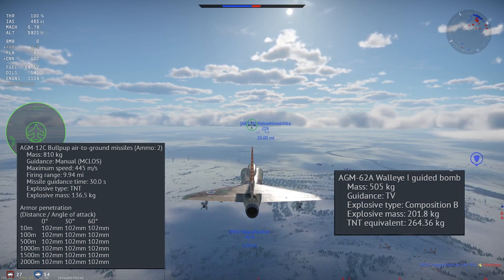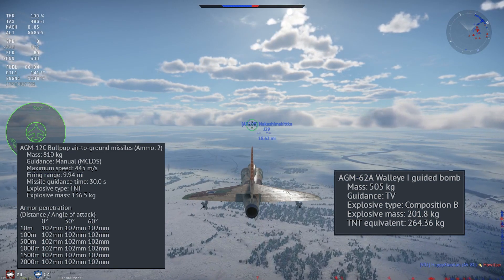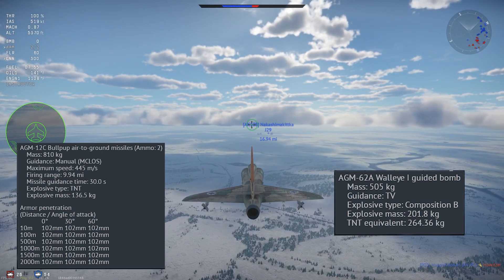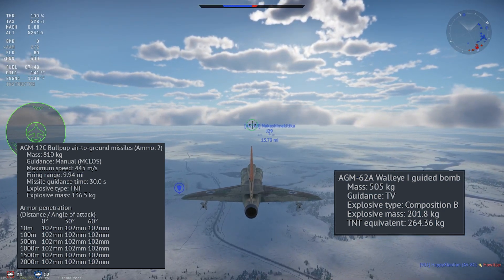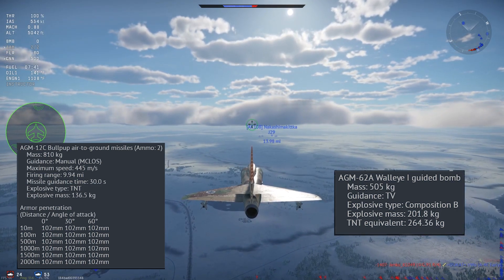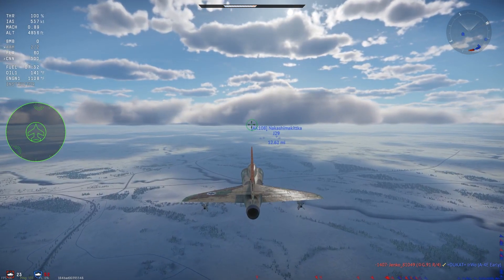Next we have the Maximum Range and Maximum Speed, which only applies to weapons that have their own propulsion unit. Some weapons like the Walleye don't have a set range, as they rely on the launching aircraft's altitude and speed to determine range. Next is Guidance Time — some weapons will only guide for a limited time. Following that, we have the explosive type, mass, and TNT equivalent. Finally, we have either an Armor Penetration Table or values for Radius of Destruction and Radius of Fragmentation.